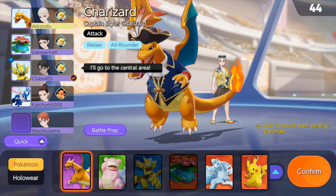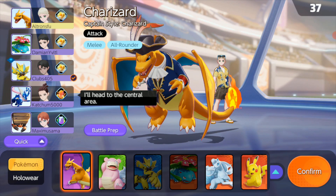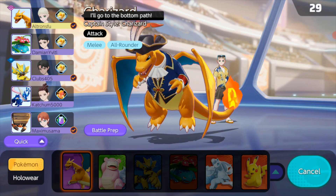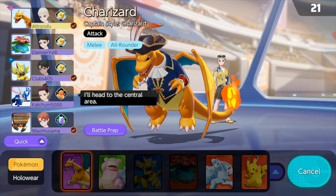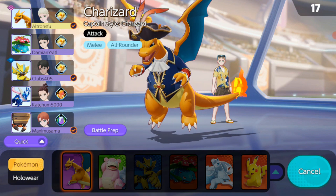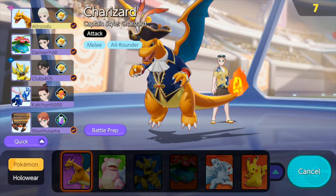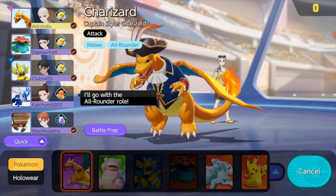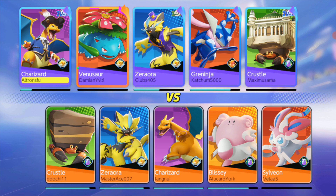Looking at the team comp — I don't think we need a defender necessarily, as long as people know how to play their role. We got one anyway. Without a support, we need to be careful early because Charmander is super weak. We've got a potion tank, which feels okay because Kressel has a huge health pool and being able to replenish some of that is actually pretty nice.